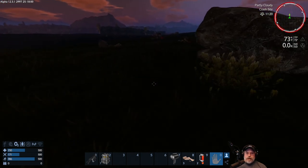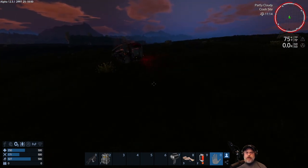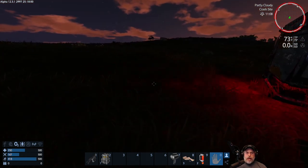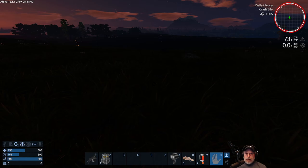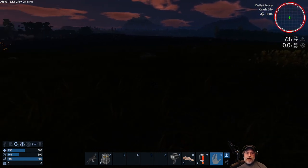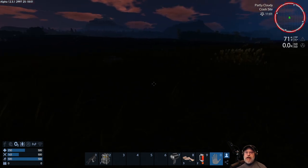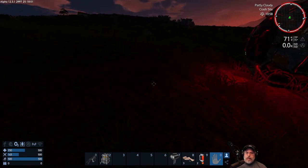In the crash site biome on the starter temperate planet, I don't need to worry too much about danger. But if I get out of this crash site at nighttime, there are creatures that will come out and want to eat me. The game has raptors — actual dinosaur raptors — and they are mean, fast, and run in packs. There are also giant spiders that come out at night, and depending on the planet you're on, there could be even worse things.